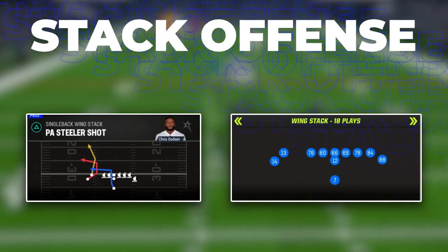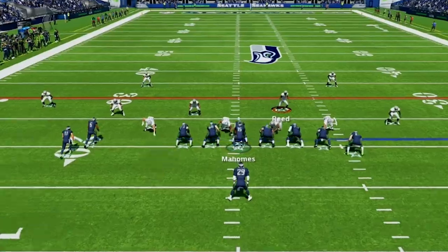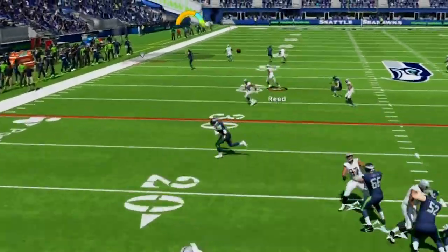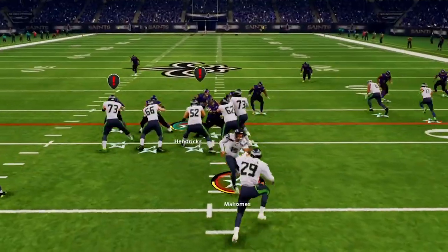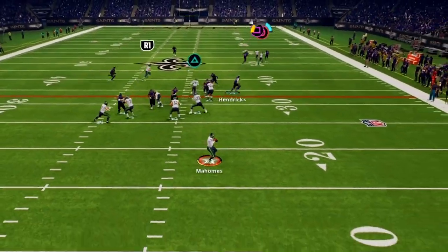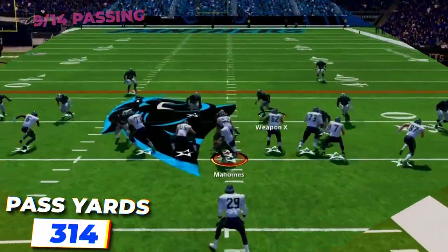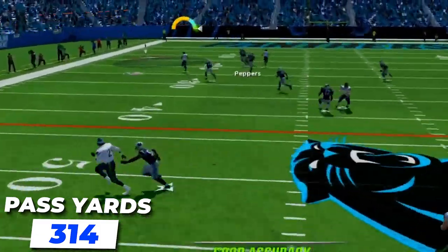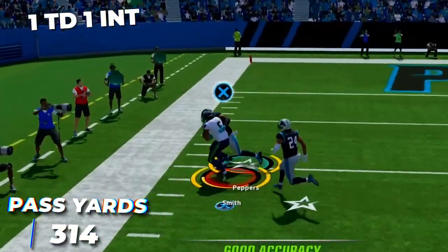Here we have PA Steeler Shaw in single back wing stack, used to push the ball down the field versus zone coverage. This whole play is designed to get behind flat defenders for huge explosive pickups. Over the season I went 9 of 14 for 314 yards, 34.8 yards per play, with one touchdown and one interception on this play.